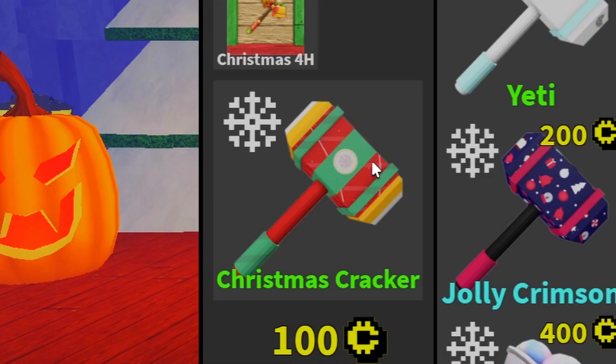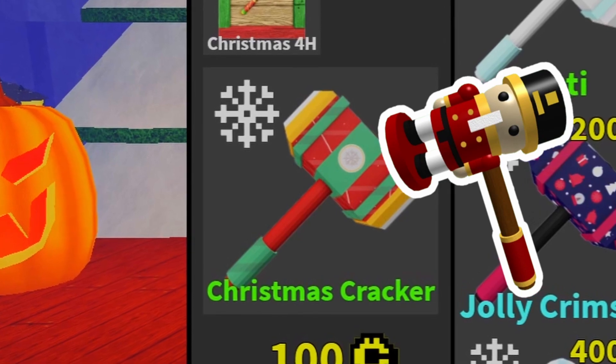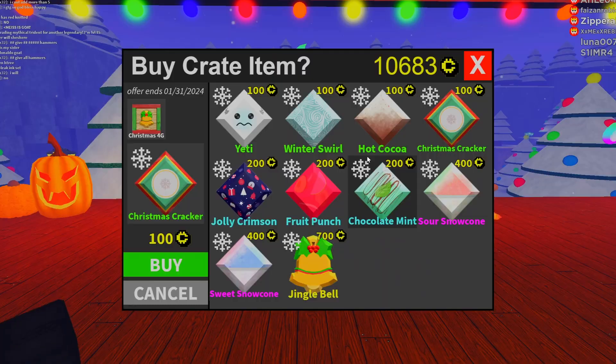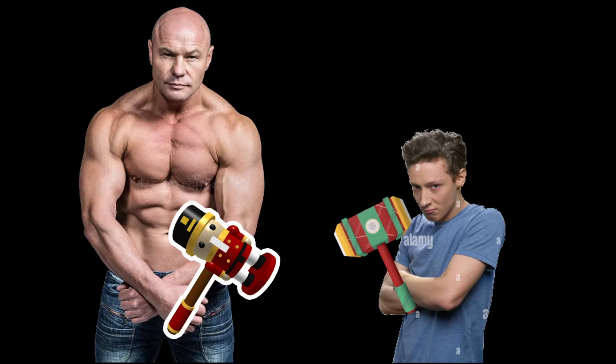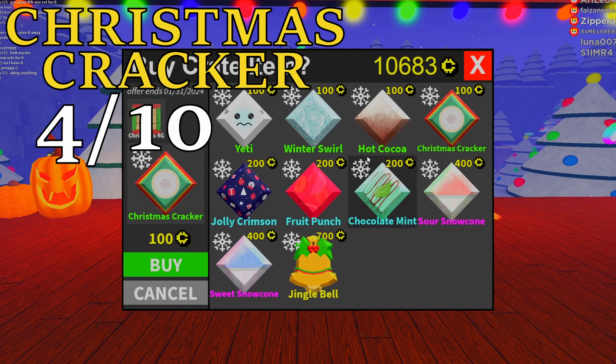Christmas Cracker — we got a lot of colors going on here: green, red, yellow, white. Looks like either a box of crackers or a nutcracker kind of design. In that case, we already got a nutcracker skin. This is always just going to be like, hey, you got nutcracker, and then this is like nutcracker's little brother he just had to bring to the party. Nutcracker shows up and everyone's like, hey, it's nutcracker — and then Christmas Cracker shows up and he's got to drink a fruit punch while his brother hammers the big jugs of eggnog. He's just not at that level. It's a four.